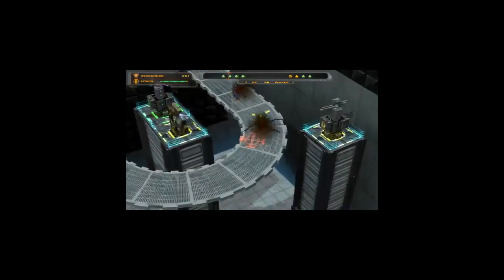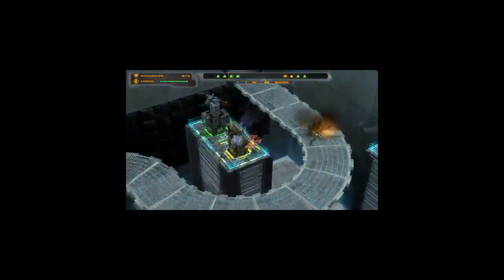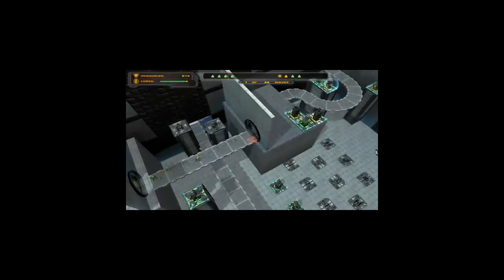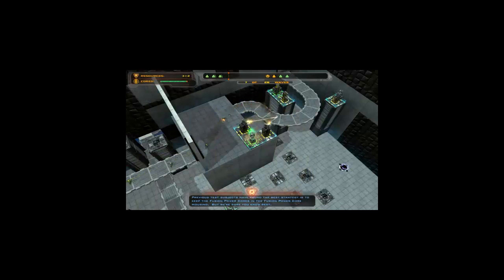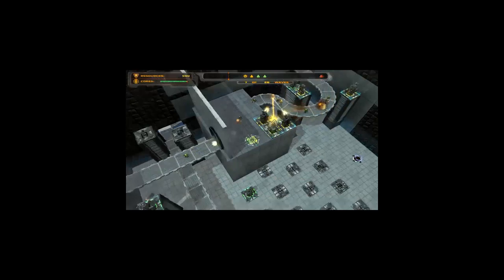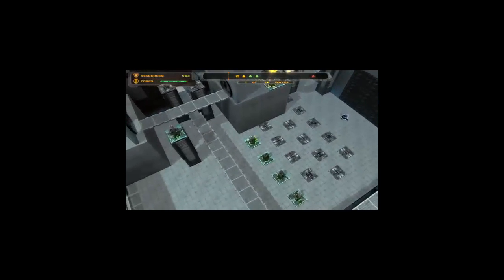This is one of the stronger boss units. They just take a pounding and keep on going. Previous test subjects have found the best strategy is to keep the fusion power cores in the fusion power core housing. But we are sure you know best. That is a little jab at me losing the fusion core to that one enemy. But it is alright. It happens.